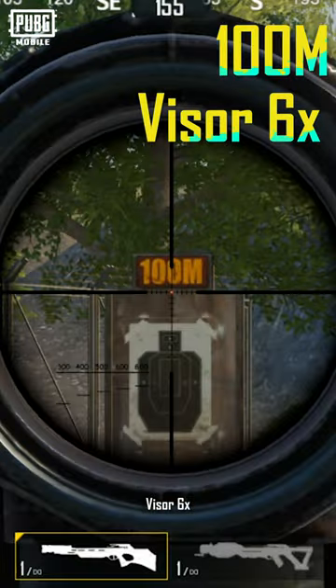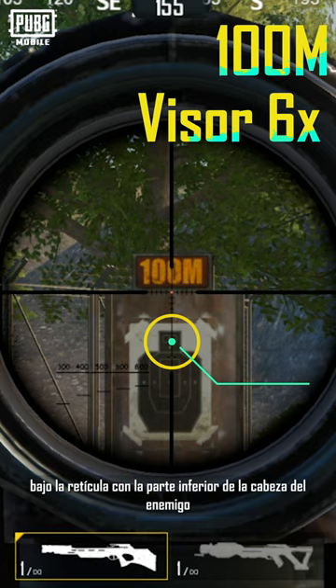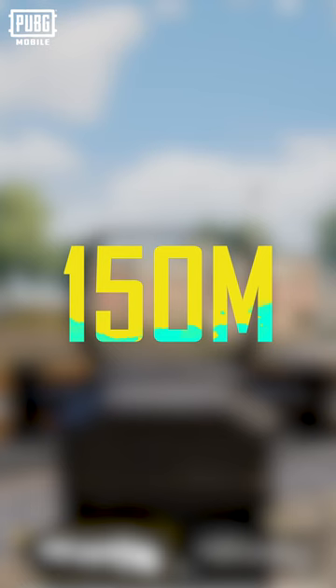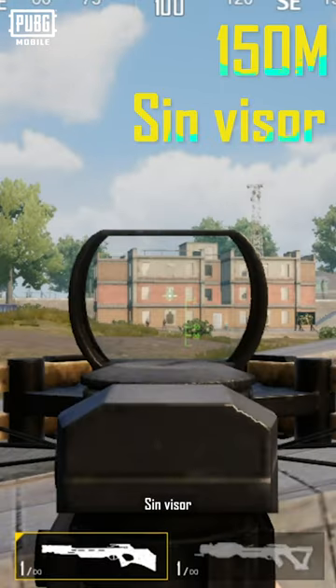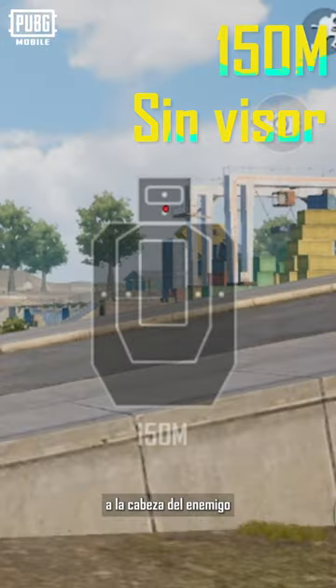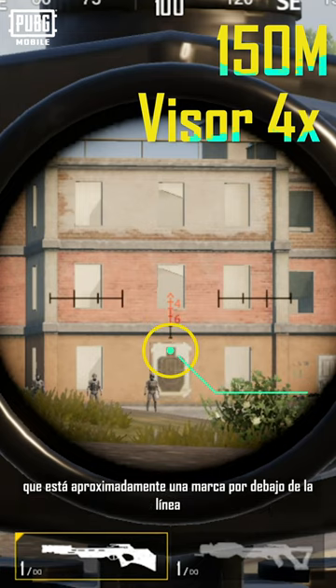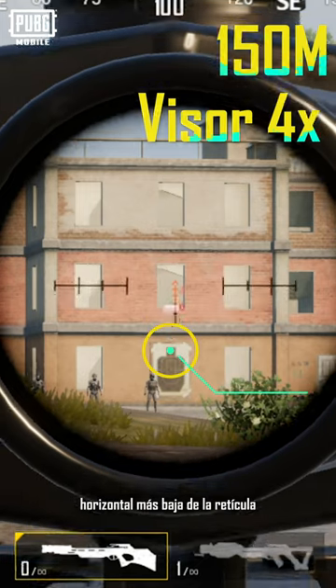With a 6x scope at 100 meters, align the first of the two horizontal lines below the crosshair with the lower part of the enemy's head. At 150 meters with no scope, aim the second dot below the crosshair at the enemy's head. With a 4x scope, aim using where the middle line and the spot roughly one mark below the bottommost horizontal line of the crosshair intersect.